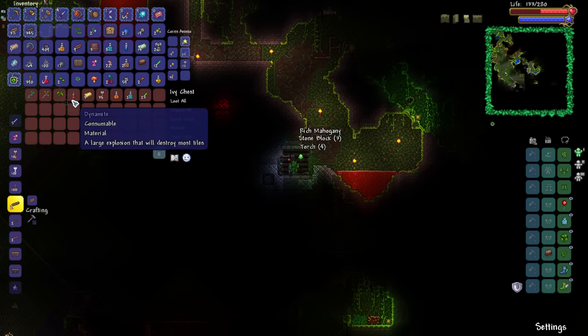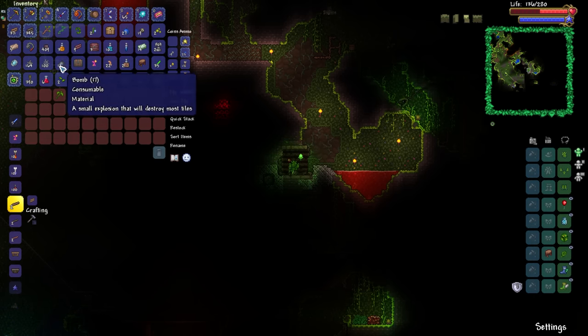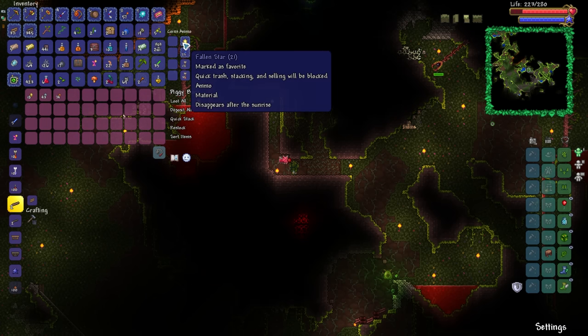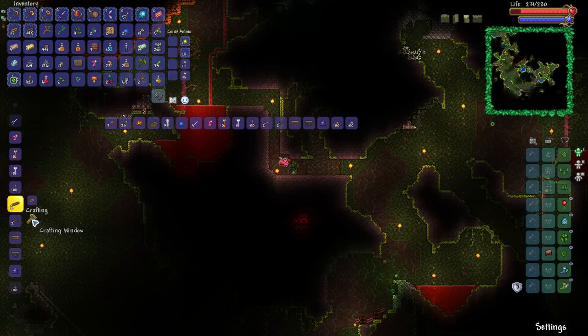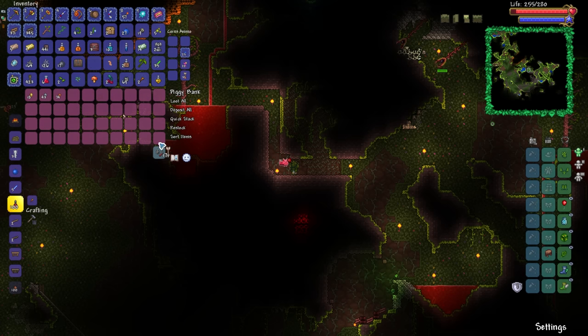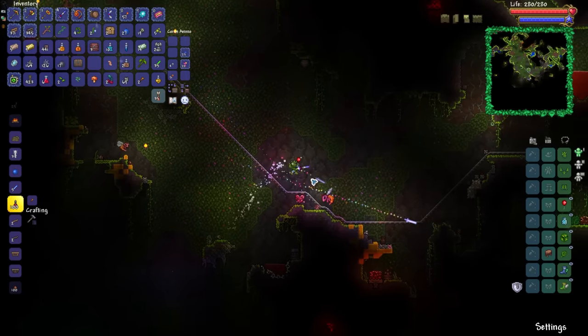See what we get in this chest. What was I saying about getting a fiberglass fishing pole? I bleeding well called it. Remember what I was saying about how I don't know what I can use these fallen stars for? Well, of course — we use them to make enchanted nightcrawlers, and then we can put them in the bait slot. There we have it. We're going to have to speed run this.